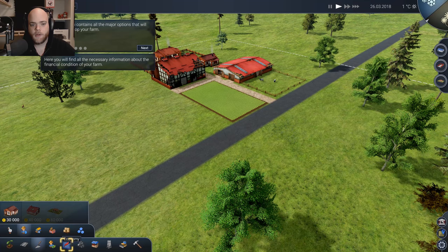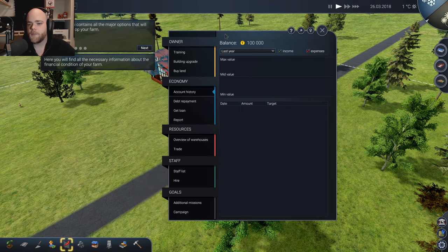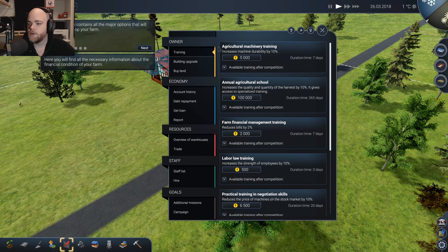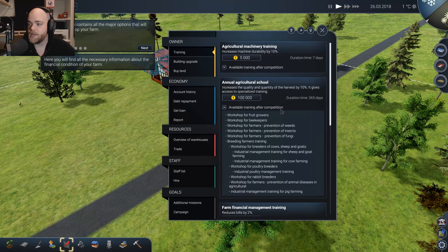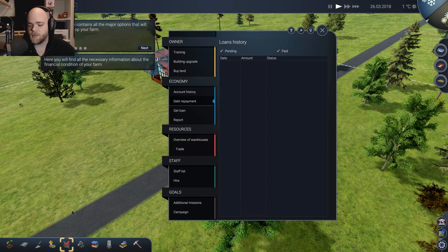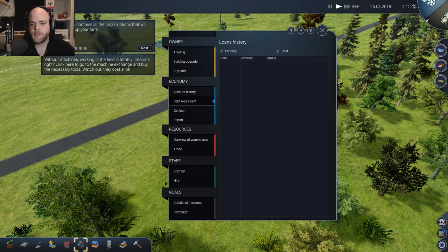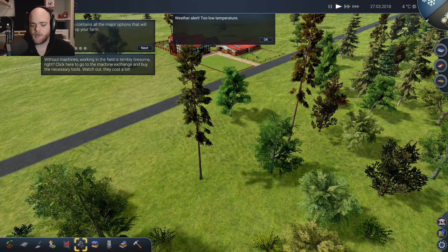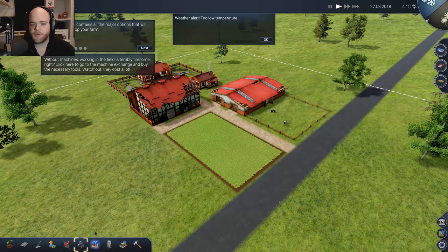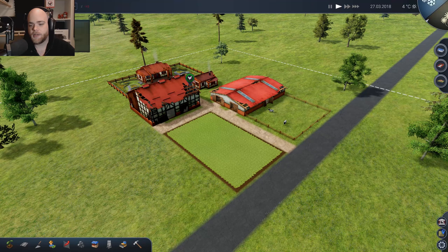This panel shows the financial condition of your farm. We've got a training section — agricultural machinery work. This is very in-depth. I'm going to like this game. I really love city builders, and I think this is going to be a nice, chill game to play. We can track resources — I want to track some cows. We've got fast forward, the current date, temperature — cold as shit — and a circle representing the season of the year. We are going into spring right now.